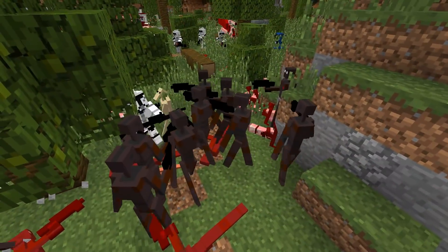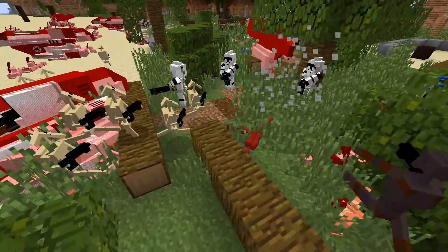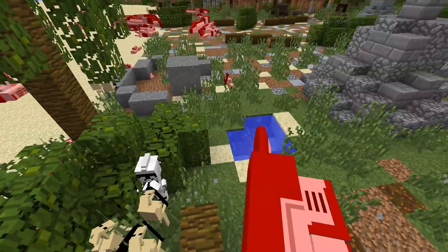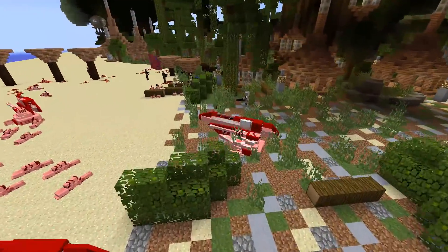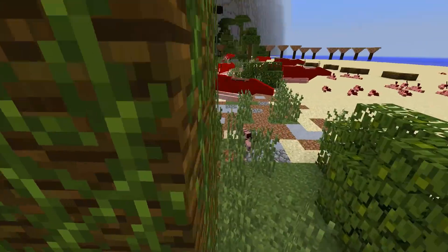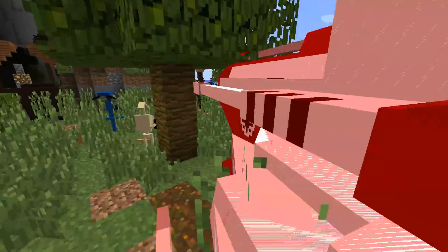The droids just keep on coming, wiping out their clone counterparts. B1s charging on in, really getting in deep on these clone troopers, attacking them from all sides — the same is happening on the far left as well. Clone troopers getting heavy, heavy pressure, very few remaining. Some are trying to hide in the weeds here and there, but it is fruitless as the droids push inland.